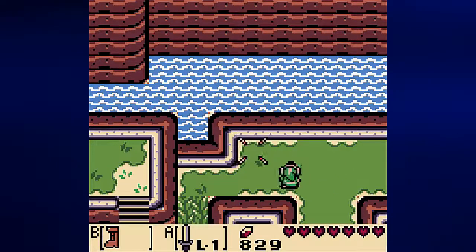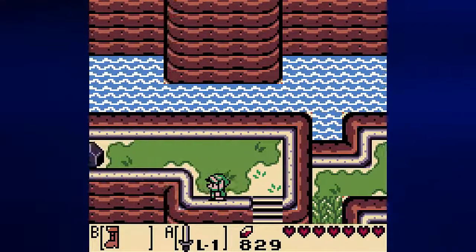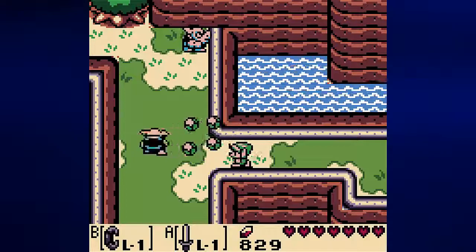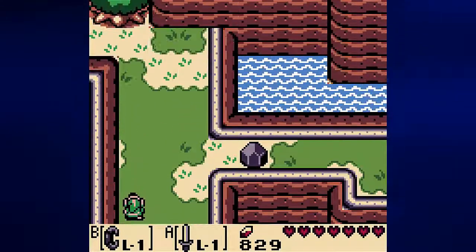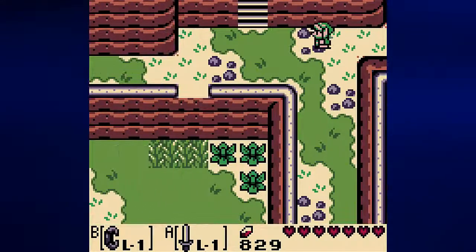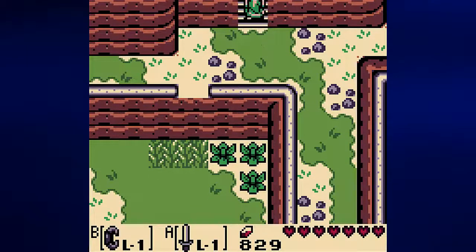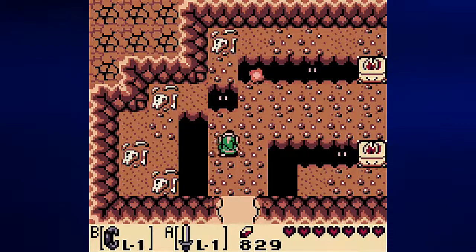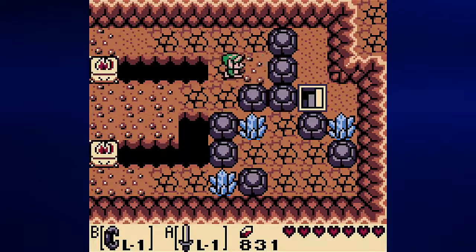We need to talk with the camera guy — go to the camera shop and talk to the guy there, because there are some things that we can do with him that are of course exclusive to the Game Boy Color game. And I need to get to Papahl so I can go ahead and give him the pineapple.